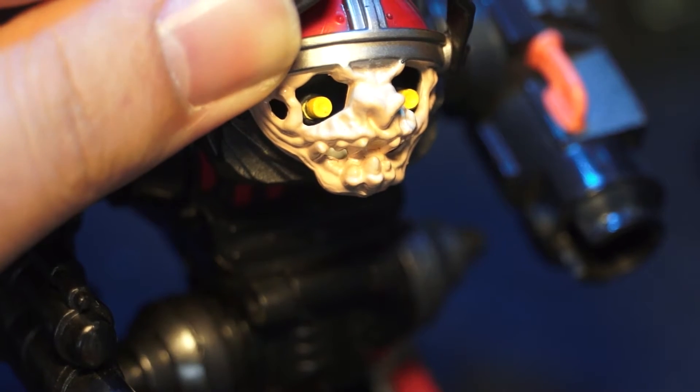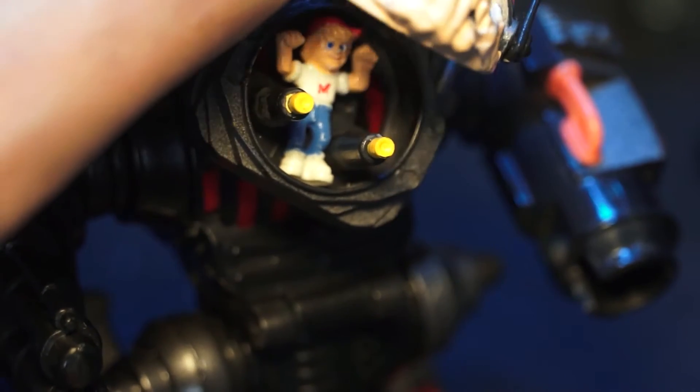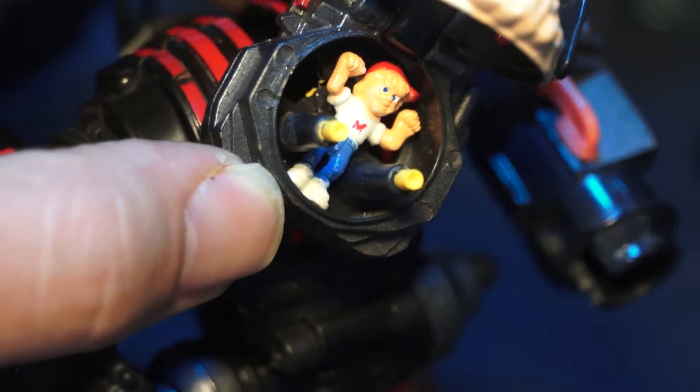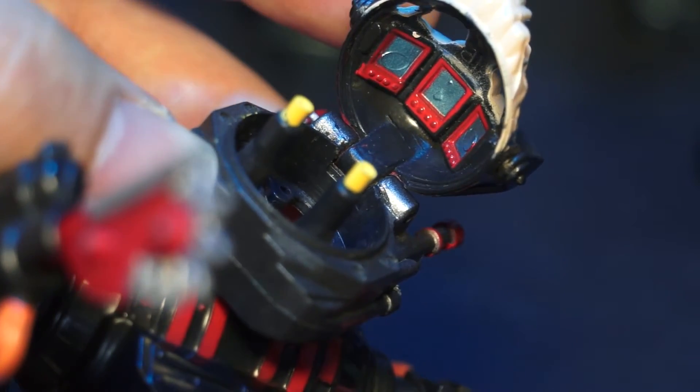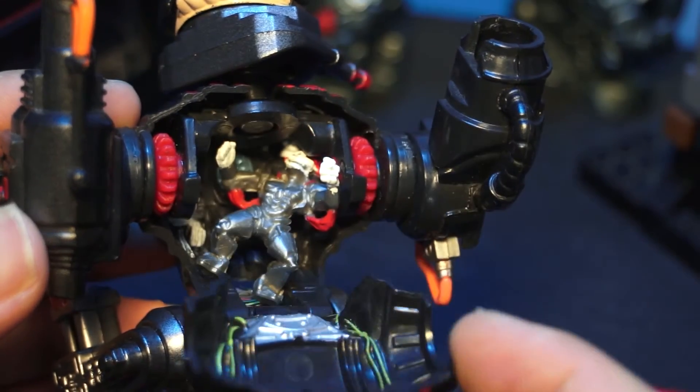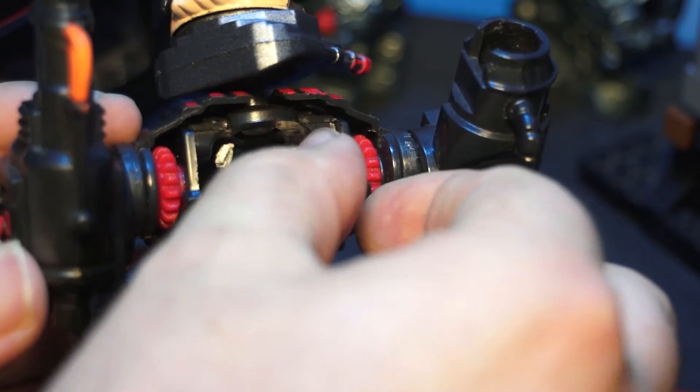Cybot here has two parts to him. This skull is like the command centre for Cybot, and opens up to reveal this sort of computer array. Opening up the chest cavity, however, we get the Cyber Skull figure and the inner workings of Cybot.